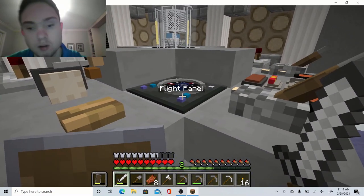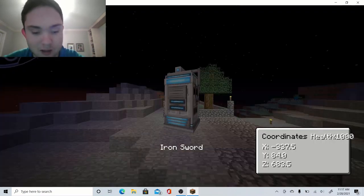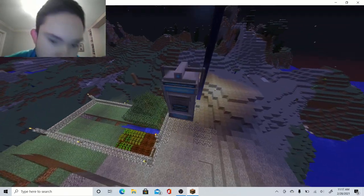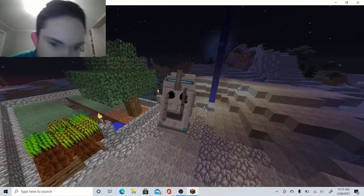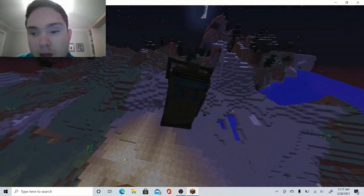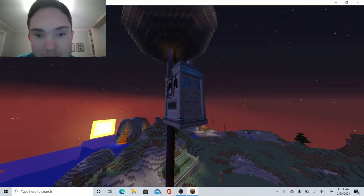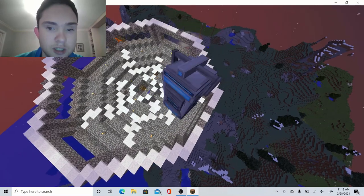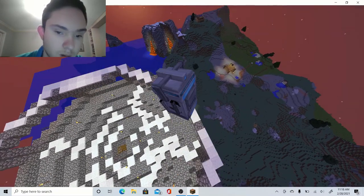Oh hey, I have a flight panel! I forgot whether I had one, but this is going to be really nice for exploring the overworld. Look at my crops — they're doing nicely. Better go and handle those later on. There's a zombie trying to get me down there. The spaceship's still doing okay, all things considered.